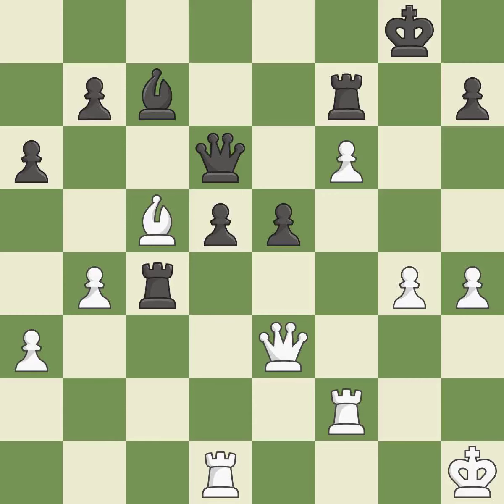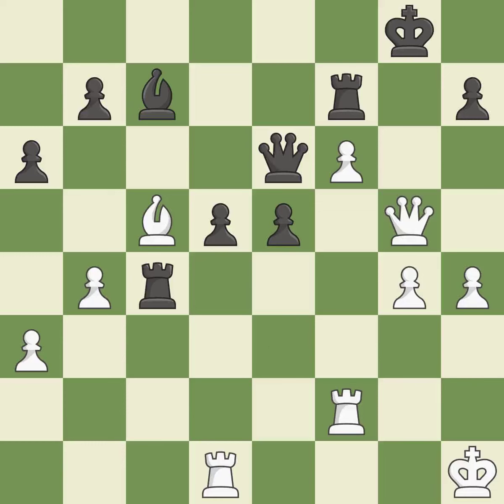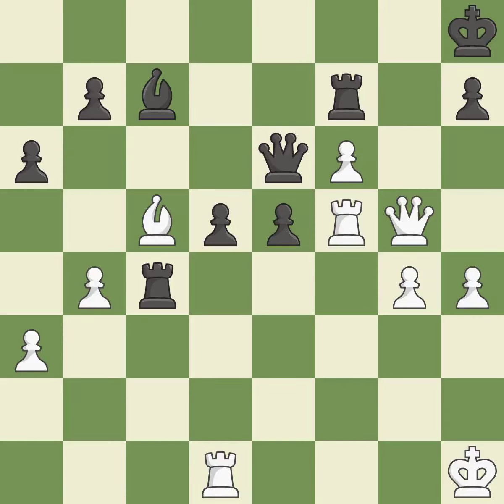By posing a threat to a queen and compelling it to flee, this wins a tempo — it is quite good. This overlooks a safer approach to moving a queen — it is incorrect. This protects the attacked pawn. This is the only move that works — it is a great move. This avoids the queen's check — it is ideal. This blocks the attack on a pawn that could have been captured. This is the only good move and threatens to win material — it is a great move. Material is lost as a result of this — it is incorrect.